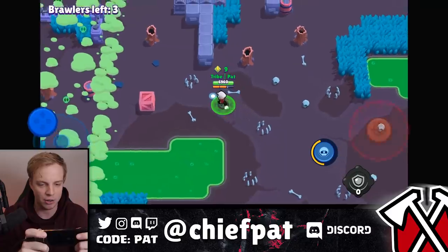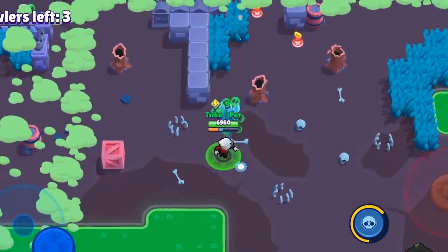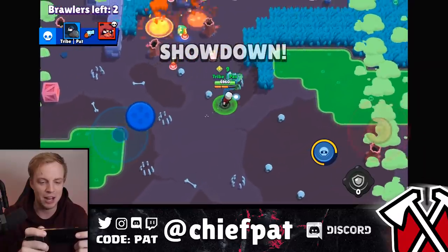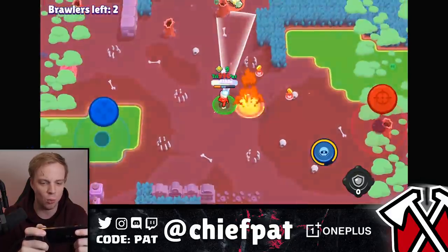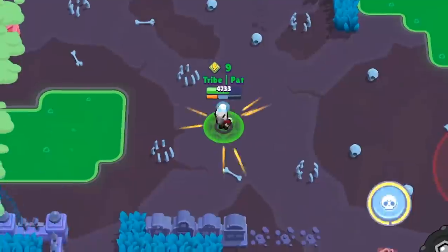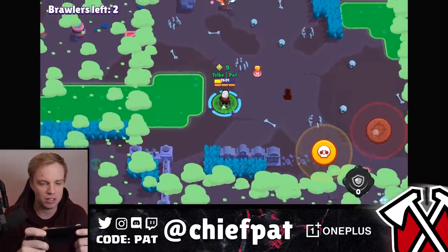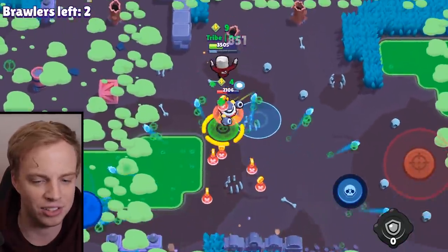Nita going to end up getting targeted right here. And with only Tick as the remaining brawler besides this Nita, we're looking good to pick up our very first win with beautiful plays being made with our gadget. Tick's the last frontier — the final brawler. One power cube won't save you, my friend. Let's go ahead and spin to win. That's going to be a super charged up. Does he have his super charged up? Okay, that's a little bit of an issue. Just kidding — not my bad. You lose. Boom. Let's do it. First place. That's how you get the job done.